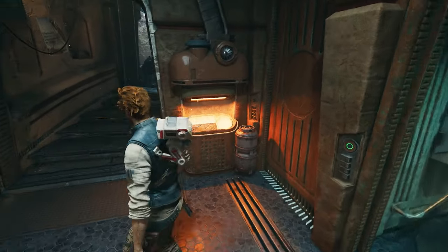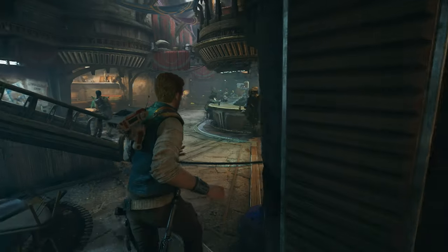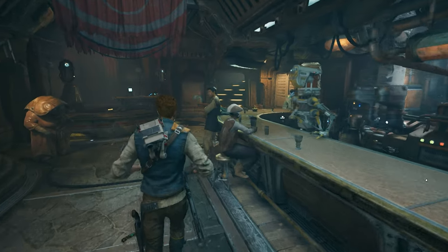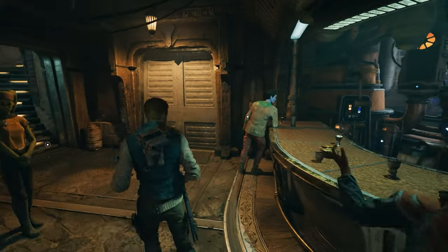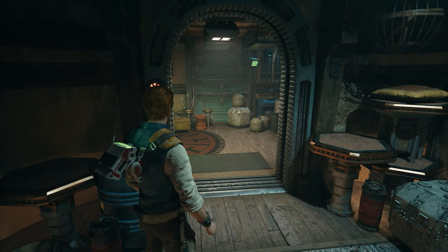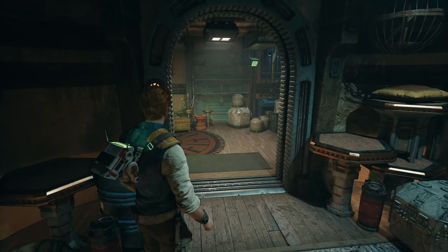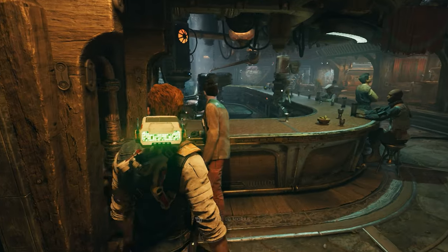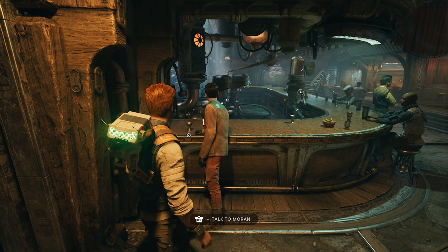Now after you're done in the bathroom, we're going to turn around and head back up into the bar. And if we go to the far side of the bar, we're going to have a little door that we can go through. And once we go through this door, you're going to find a door on your left. Now this is opening for me, but it might not open for you if you haven't done what you need to do yet. So to get this door to open up, what we need to do is go back into the bar and there's going to be a guy here named Moran.